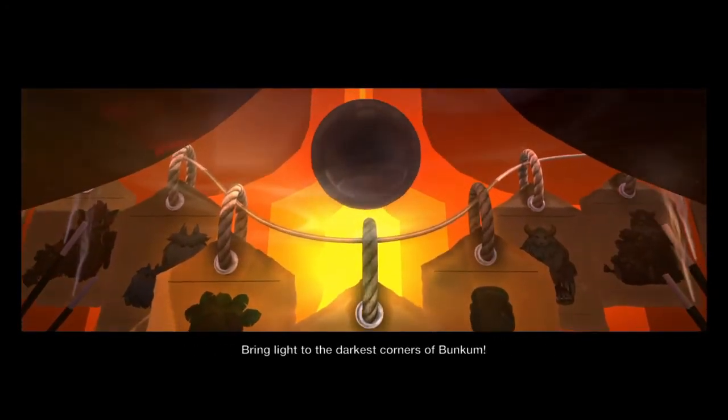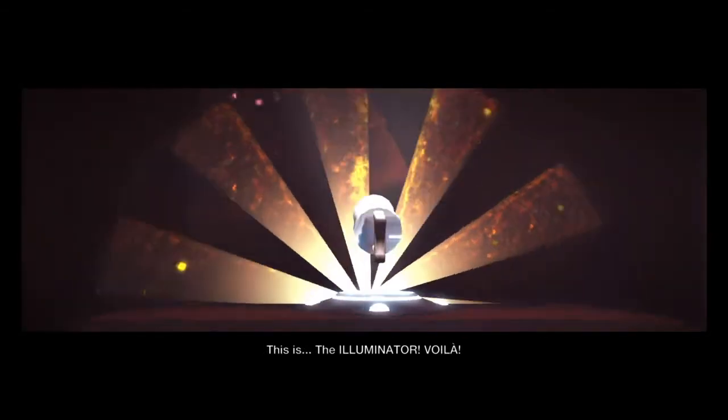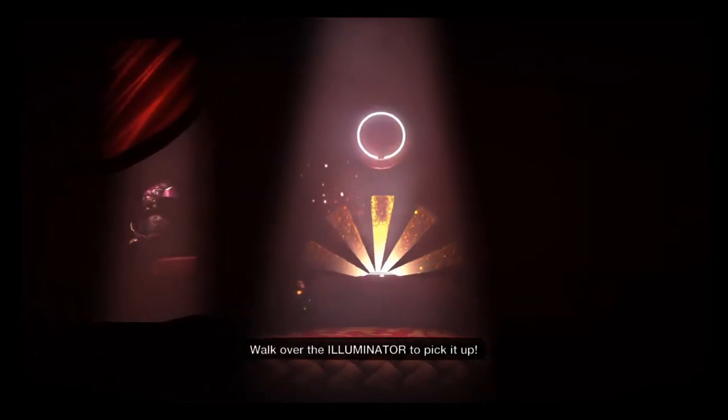Bring light to the darkest corners of Bünkrom. Go on, pick it up. Now, walk over the illuminator to pick it up.